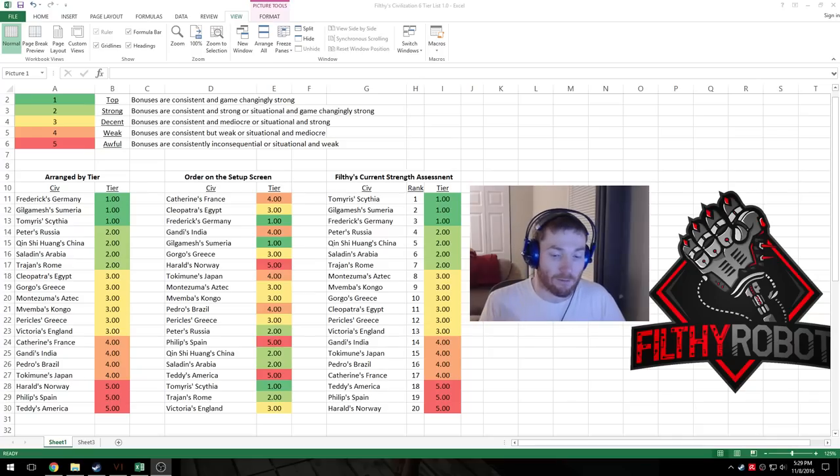Tier three civs are kind of the medium, mediocre, average civs. These are civs with bonuses that are consistent and mediocre — they're there a lot but not that great — or they're situational and strong, basically tier two level bonuses but not applied all of the time. Tier four civs are what I'm considering basically weak civs — bonuses that are consistent and weak, kind of bad bonuses, or situational and mediocre.